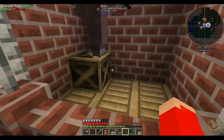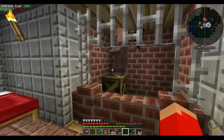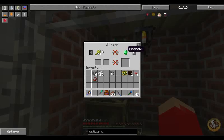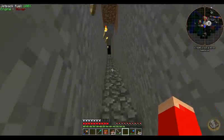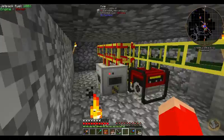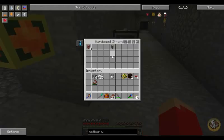We got our villager over here, he's talking to us. Mr. Villager, how are you holding up in there buddy? He's still not willing to trade, by the way. Of course we got our mine down here and our little lava collection system, ready to rock and roll.